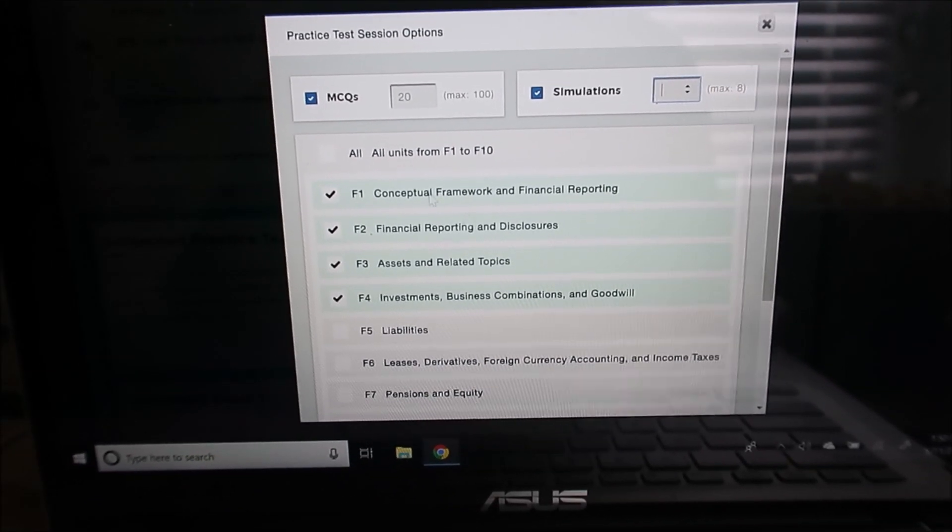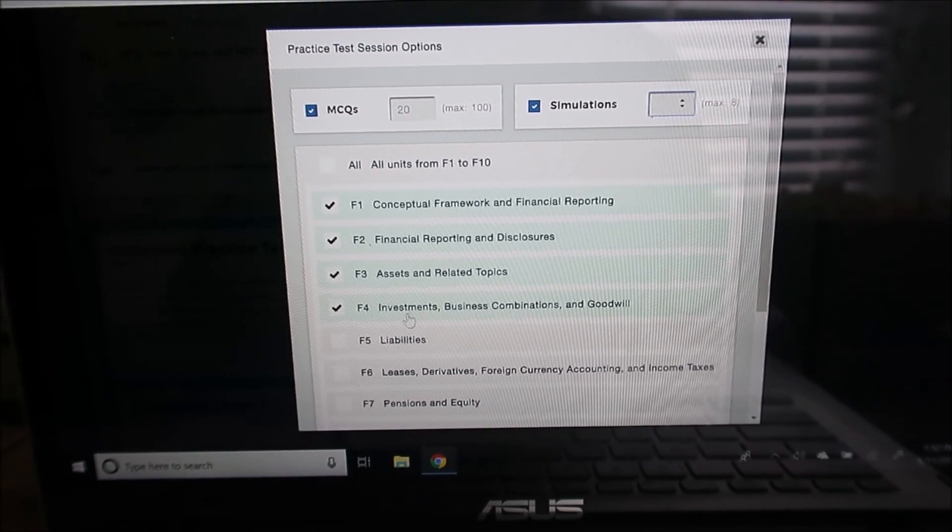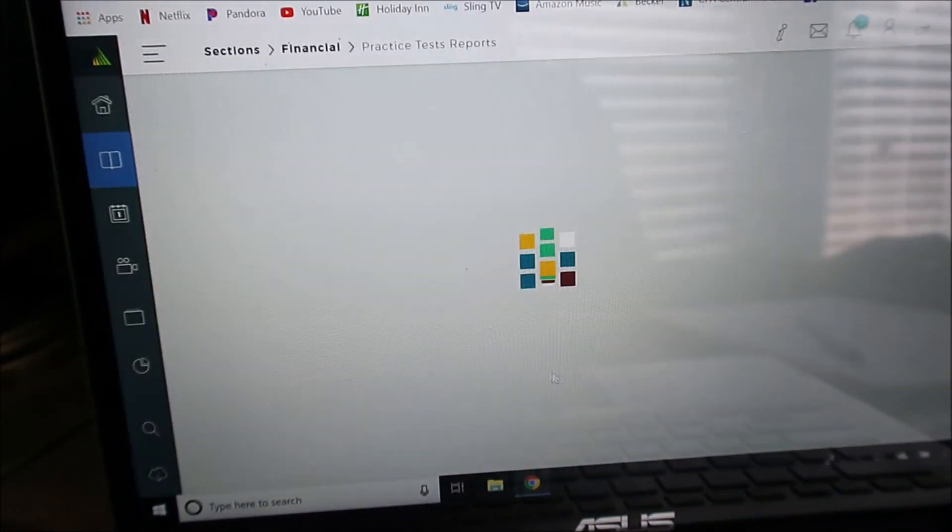No simulations, 20 questions, F1 through F4. You guys, that was so ridiculous. I'm pretty sure I scored like a 50 - I scored a 60. That's pretty bad, so I'm going to need to review the ones I got wrong. They chose the hardest questions and put them in that little progress test - better preparing me for the exam, I guess.